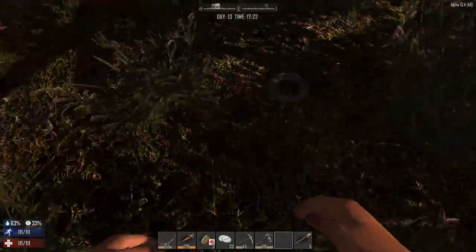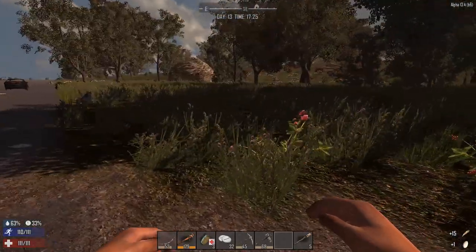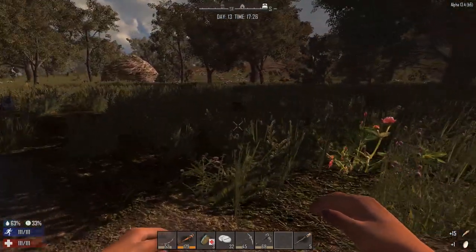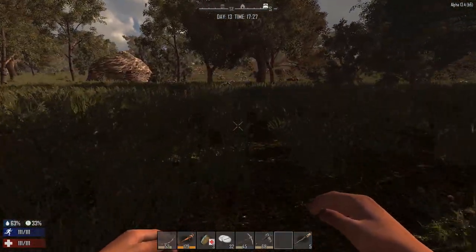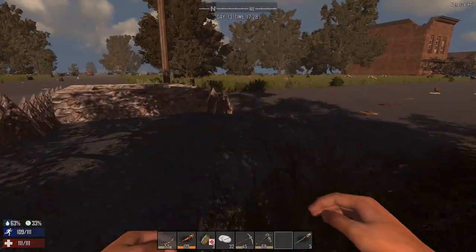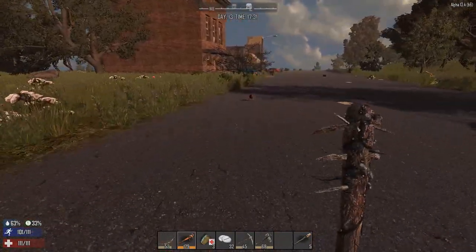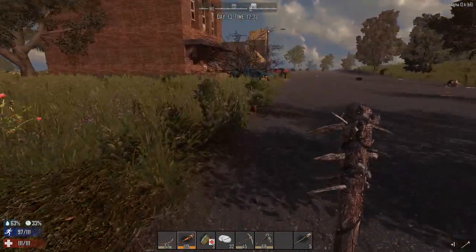I only make wood spikes six at a time now because they take so long and I usually end up canceling them anyway. There's a bear — is that a zombie bear? I can't tell. I've been told if you see one you'll know it. Also, I cannot let a chicken get away — we need feathers, lots of them.